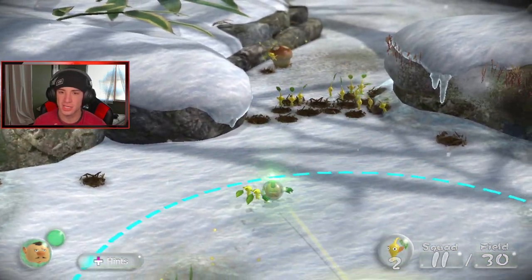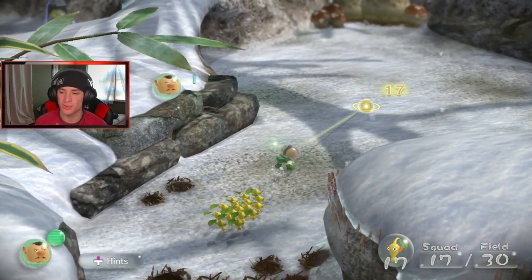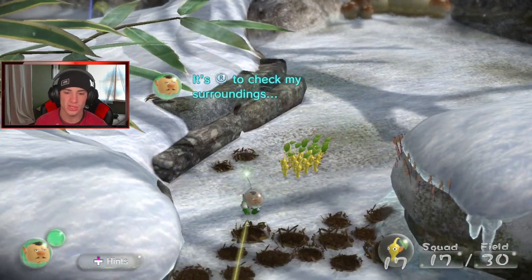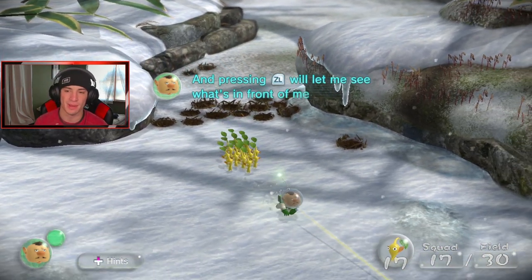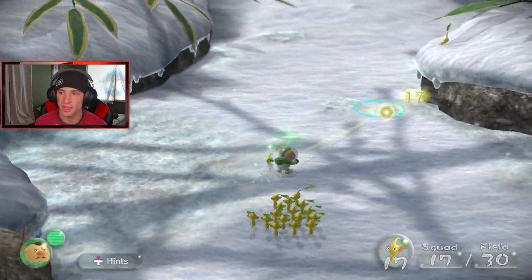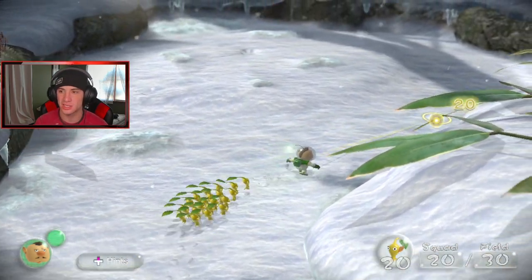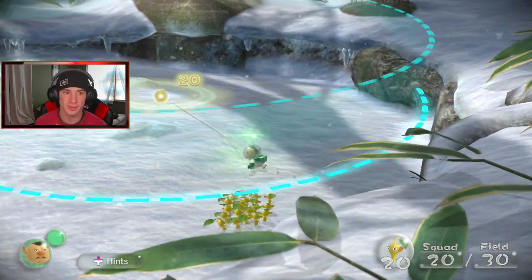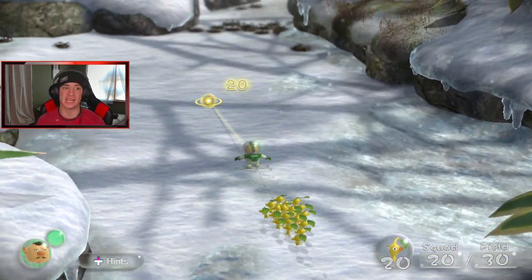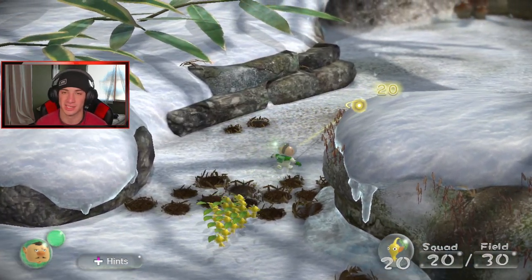I'd rather do non-gyro controls. Come here boys, come on everybody back in my army — we got all the mushrooms. My squad is 17 and there's 30 on the field total. I want all the Pikmin, I want to set up my army. There we go, there's my boys. There's still 10 missing which I really want. But this is just the intro — we're gonna run through, collect our army, and start day one.